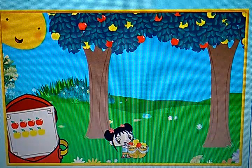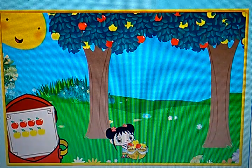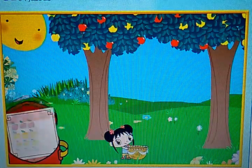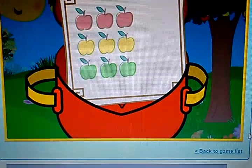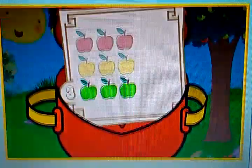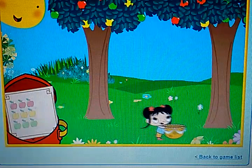You did such a great job catching those apples. Ready to catch red, yellow, and green apples now? Let's go, go, go. Look at the recipe card. It says we have to catch three red apples, three yellow apples, and three green apples. Let's go, go, go catch those apples.